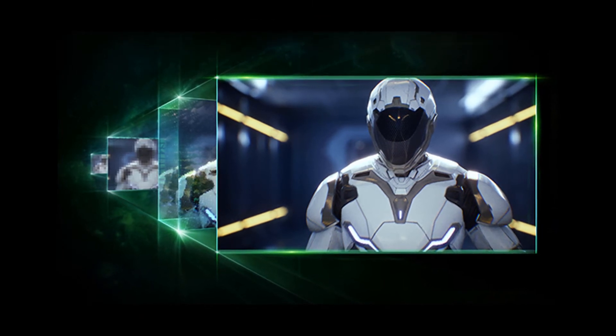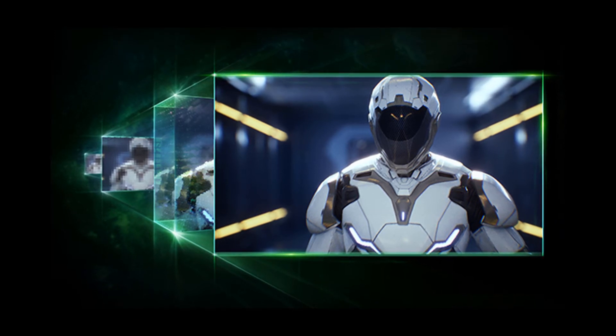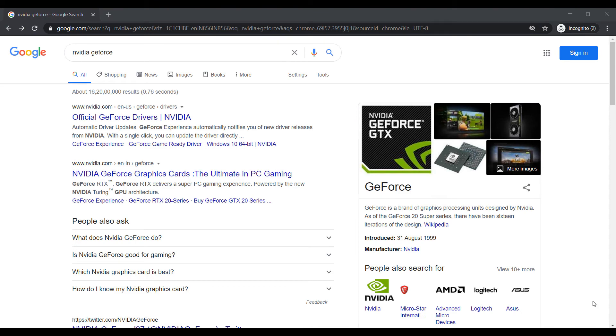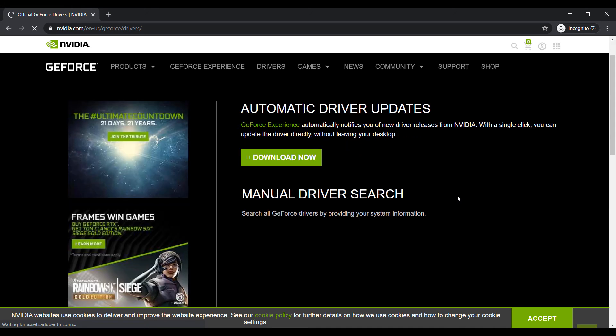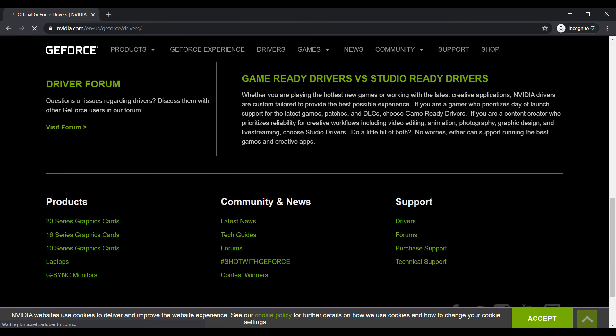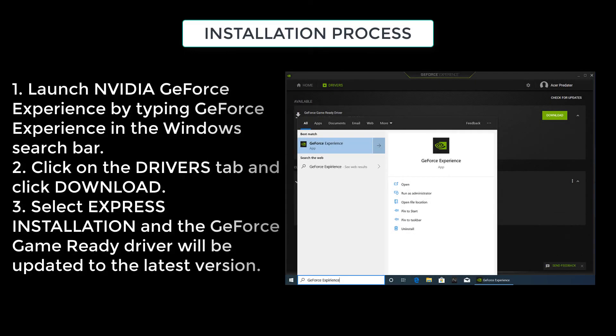You can also download and install the latest version of graphics drivers using the GeForce Experience application. You can download the latest version of the GeForce Experience application from the Nvidia GeForce official website. To update drivers using the GeForce application, follow the steps shown.